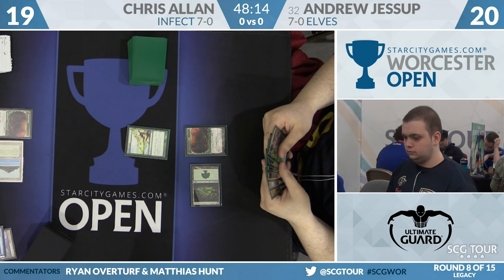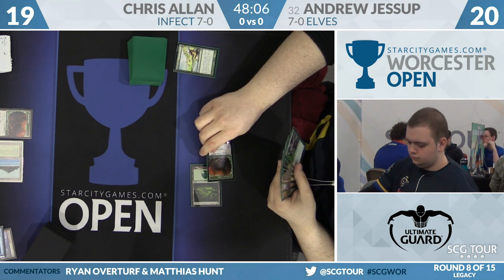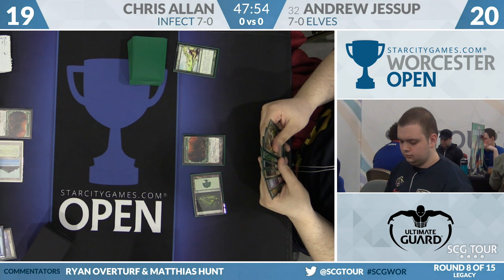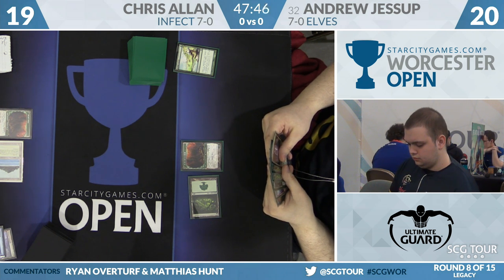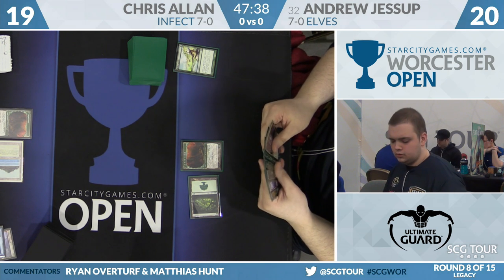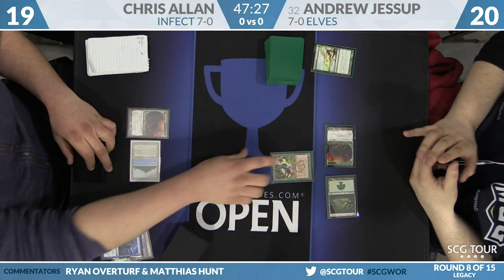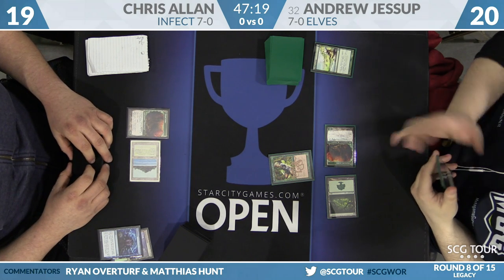Go to Andrew's second turn — he's going to start with Glimpse of Nature. Chris might just Daze for value here. You get to draw a card on casting a creature, not on a creature resolving. Andrew's deciding whether to play around it — he does have what looks like a Wooded Foothills and maybe a Cavern of Souls. He could play Cavern to pay for a Daze and then cast a creature off it. He opts not to play his land and runs a creature into a possible Daze: Birchlore Rangers. He does draw a card off cast, so even if Chris counters it, Andrew still gets the card. If he resolves a creature and produces a Gaia's Cradle, that's a huge win for him.